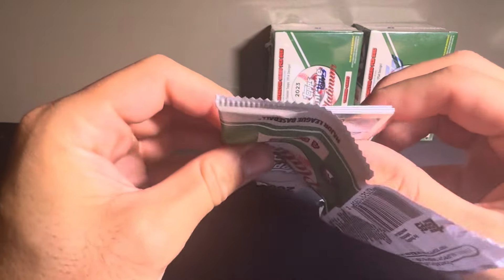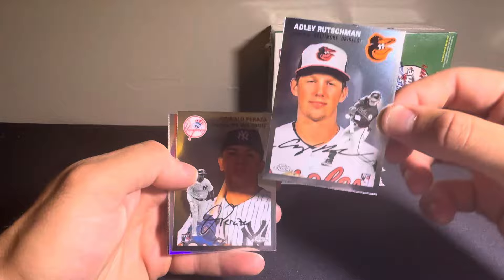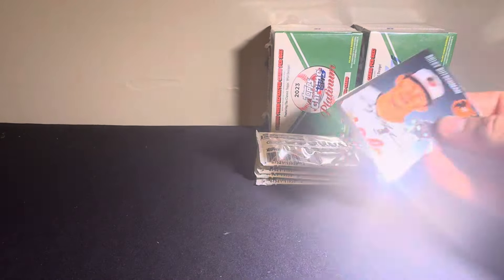Hope everyone's having a great day. I've pulled a lot of Adley-based rookies so far — not complaining about that. Got an Adley-based rookie, a Refractor of William Contreras, and an Eloy Jimenez. Let's leave up the Adley.